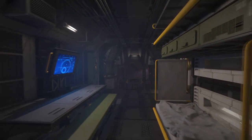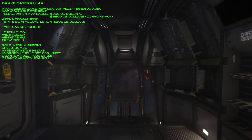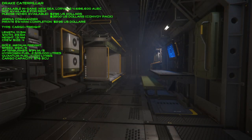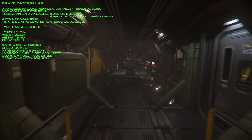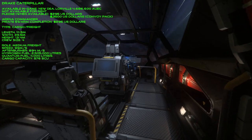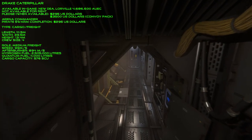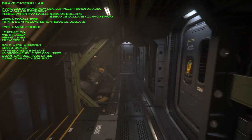The Drake Caterpillar can be purchased in-game at New Deal in Loreville for $4,686,600 AUEC. This is not a ship that is available for rent. Outside of the game, you can pledge this ship when it's available for $295 US dollars. Currently it is only available in the convoy pack which is $3,500. There is a third way to pledge the Caterpillar — defeating Pirate Swarm in Arena Commander — which will open up the pledge for the Pirate variant for the same $295 US dollars.